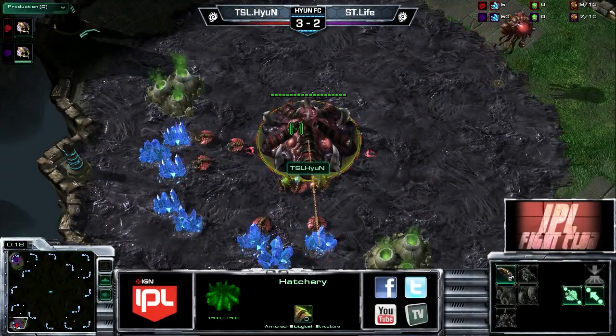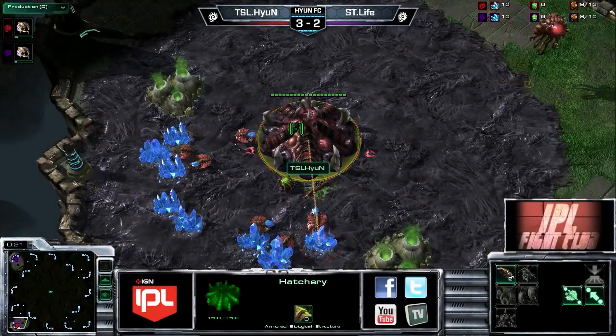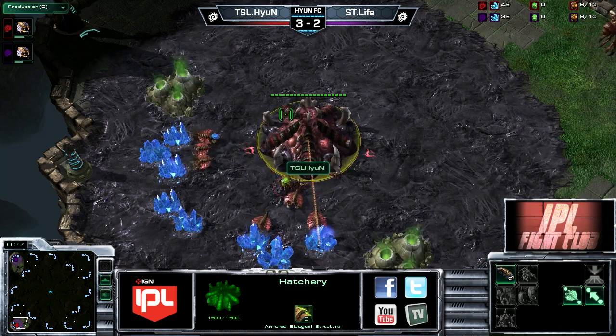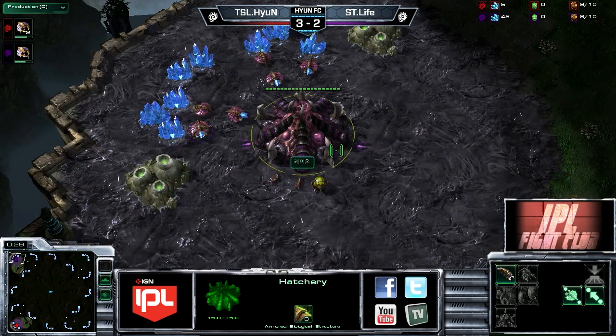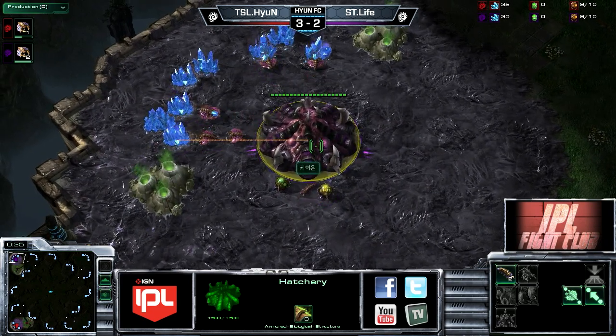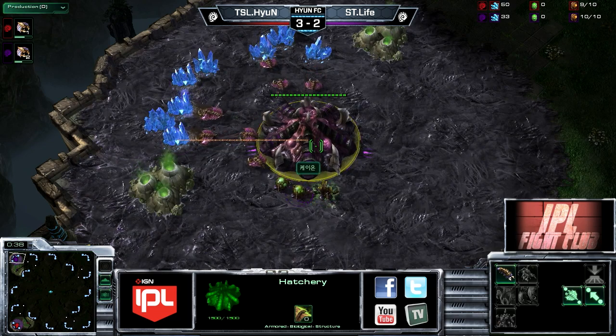Ladies and gentlemen, welcome to Cade Area. Down in the bottom left-hand corner of the map we have our Red Zerg player from Team SCV Life, up 3-2 in this set — it is Hyun. And his opponent, who is not really loading yet, up here at the top left-hand corner: our Purple Zerg player from StarTail, the one and only, Life.